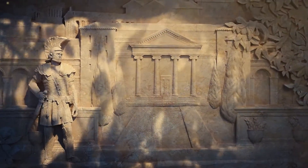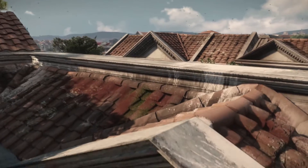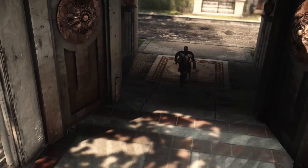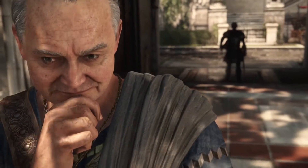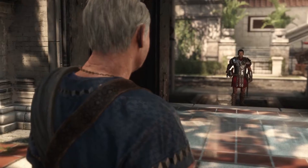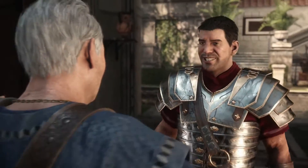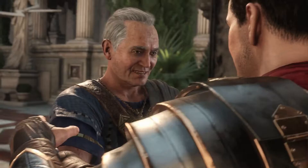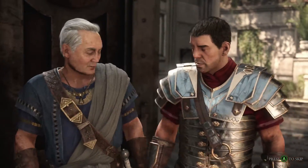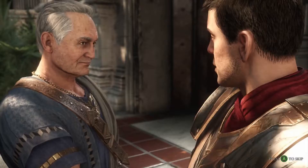My story begins some ten years ago. Father. Marius, it's good to see you again. How do I look? Every inch the Roman soldier — you look fine, my son. Welcome home. Do you know where you're to be posted? Alexandria. Ah, Alexandria — that's a quiet province. Your mother will be pleased. I didn't join the army to bask in the sun, Father. I want to fight like you did for the empire. All in good time, my son, all in good time.